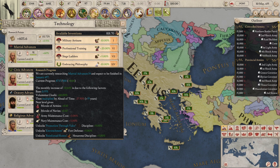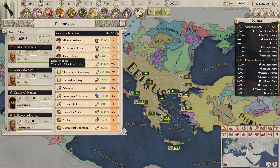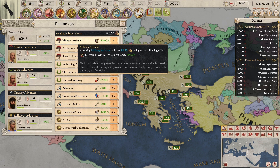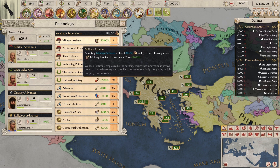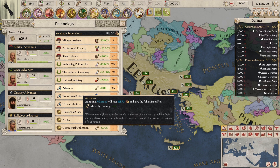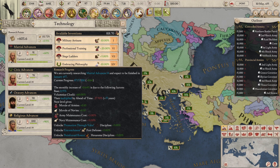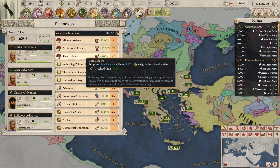So what are these inventions, you might ask? These inventions are bonuses awarded to you, which range from military bonuses like increased discipline to monthly aggressive expansion reduction. They are of a wide variety and can be purchased spending a lump sum of gold. The amount of gold depends on the amount of pops you have in your realm — the more pops you have, the more it will cost to purchase a new invention, and vice versa. The inventions are available here to the right of the research technology panel. As you can see, you have three of each category: three military inventions, three civic inventions, three oratory inventions, and three religious inventions. Each time you go up a tech level, shown by this bar, you will unlock three extra inventions of each category.